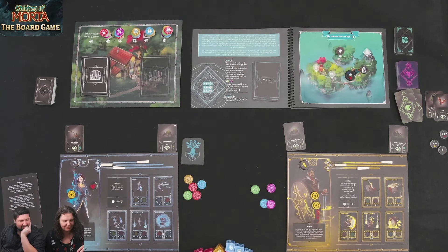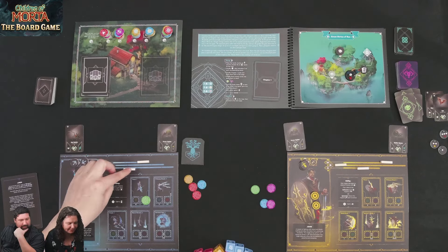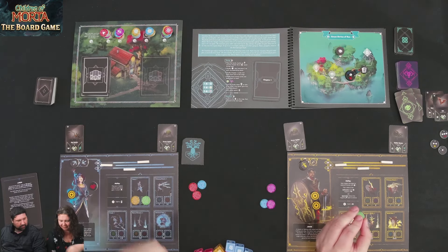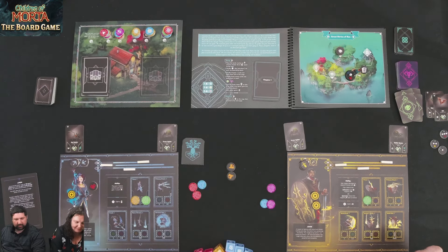Everyone draws tokens: Kim draws five, Steve draws four because he's stunned. Let's figure out how to engage these enemies. Steve proposes getting a focus first, then doing a double range attack spending two focus to shoot over to Kim's side. But first, Kim should build up rage. Steve will build two rage tokens so Kim can boost her attacks.